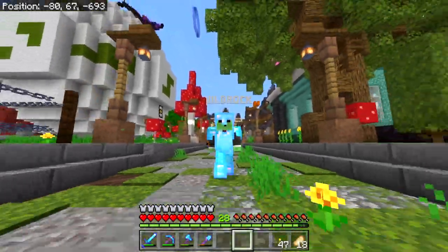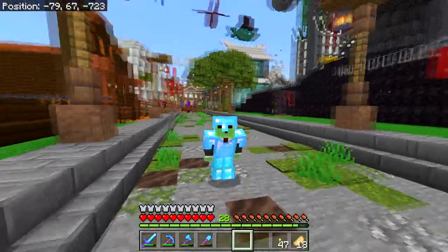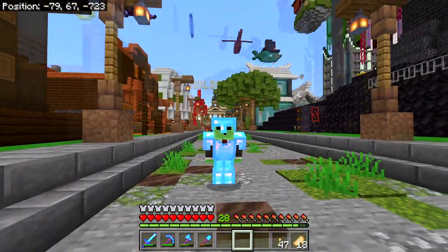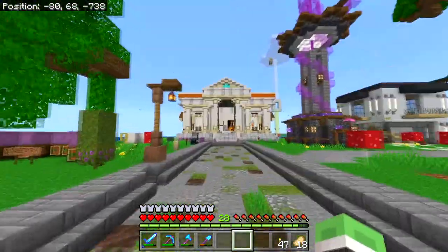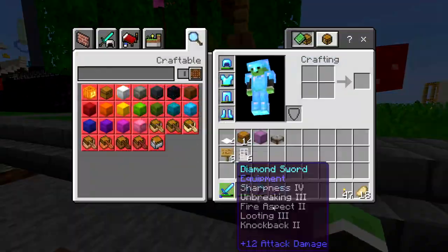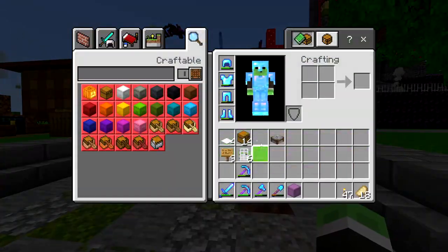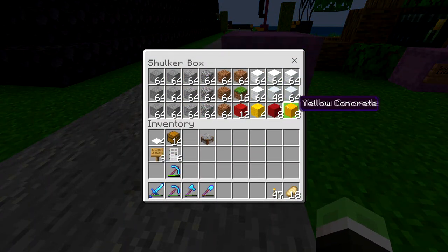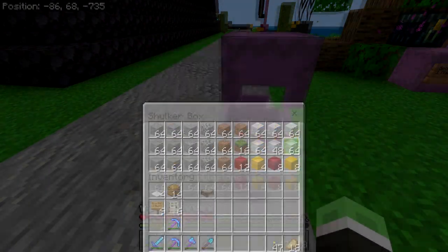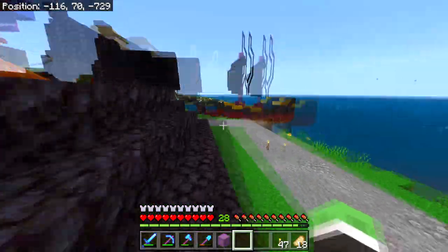Hello everybody and welcome back to episode 4 on the Gilt Rock SMP. In the last one we did a bunch of base building. Now I'm not in my base so I can't exactly show that. But we are at the shopping district because I want to set up a beautiful little shop. I brought over some resources — some stone, wool, concrete, and basic resources that we are going to need for this build.